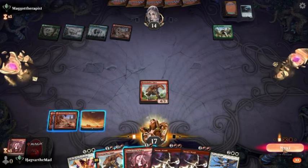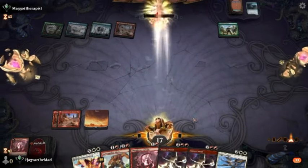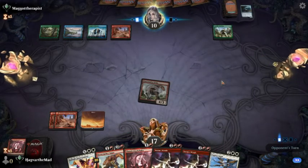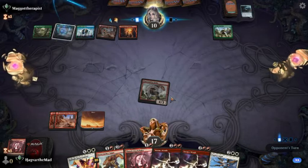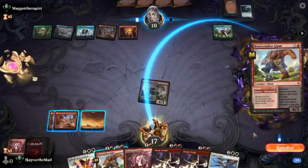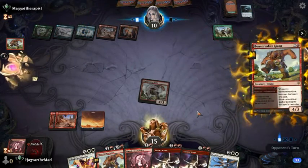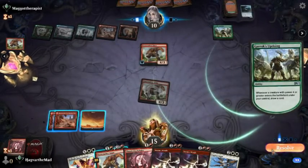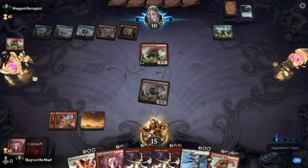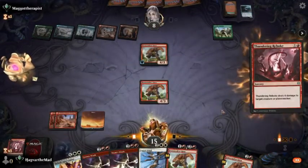I don't know if you know the interaction between Brash Taunter and anything with Trample — you can block it, but it's only going to take one damage and everything will just run through it. They do have to put something out to be able to do that. I can shock you, and then I can Thundering Rebuke.